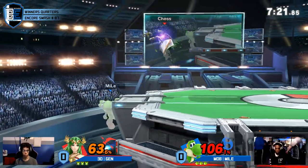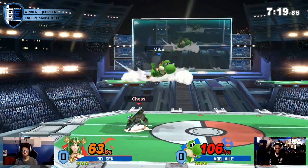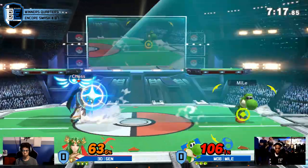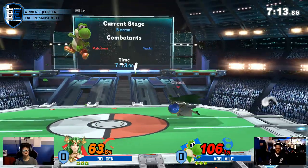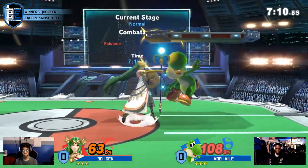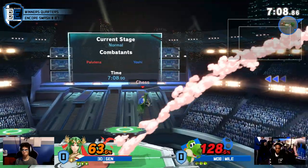He recognizes the mistech on the platform. I like that down air right there — a move that Palutena doesn't get very often. But you know what? It does help.